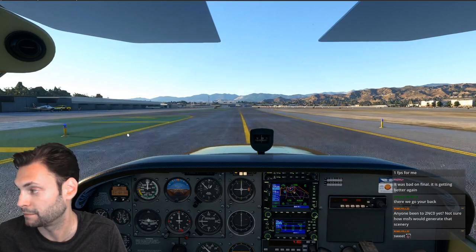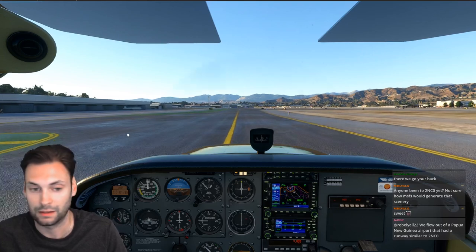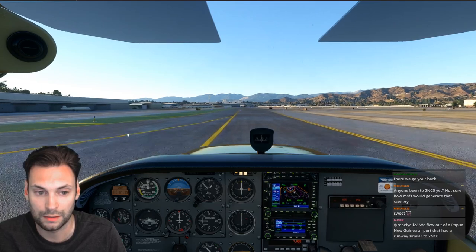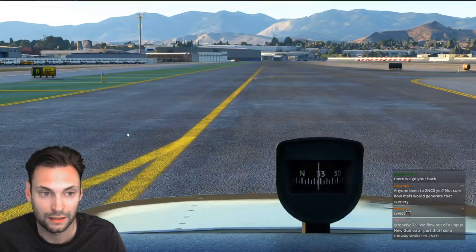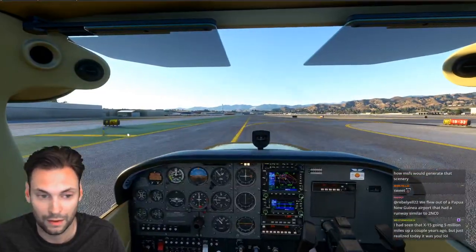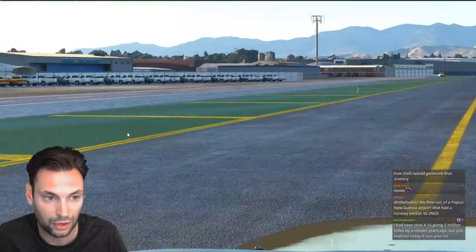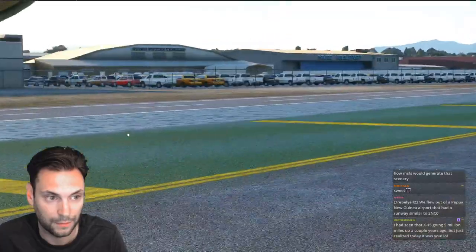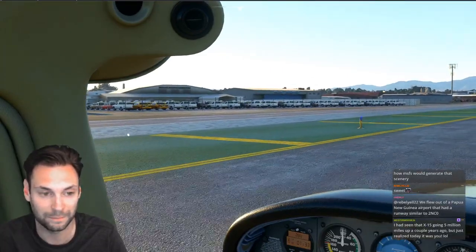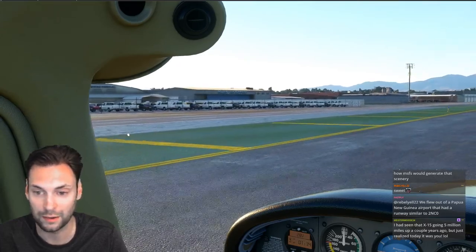Runway textures look great. The surrounding scenery looks amazing. I don't see that little turbine — I actually don't see it. But this looks like the studio picture vehicles. Look at all of them. They're a little cut-and-paste, but it is there.